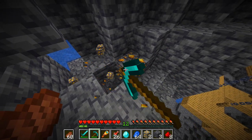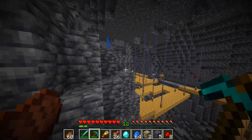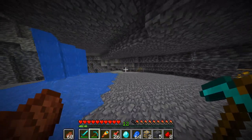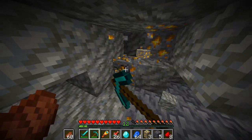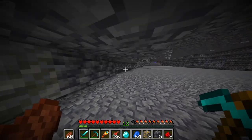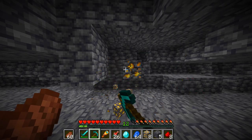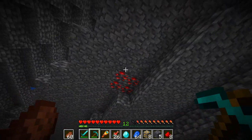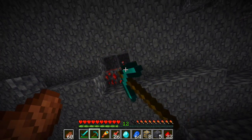Could this be hinting at stalactites and stalagmites generating not only in the dripstone caves but around every cave? If you read that changelog entry, it says 'clusters of pointed dripstone columns in the ceiling and on the floors of caves are placed during world generation' — it does not say specifically dripstone caves, it says caves. I hope they do add this because it would add more atmosphere to the current caves, make them a bit more creepy and feel more like real caves.